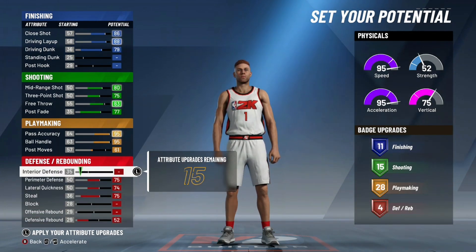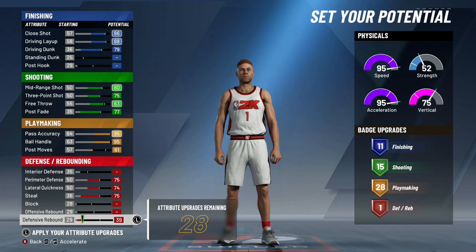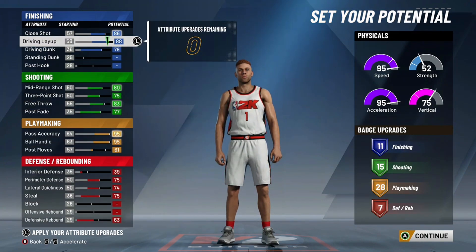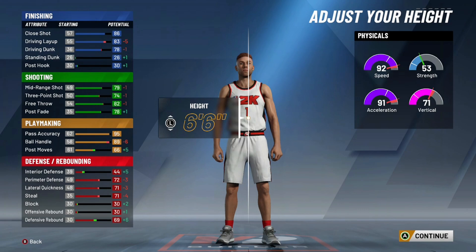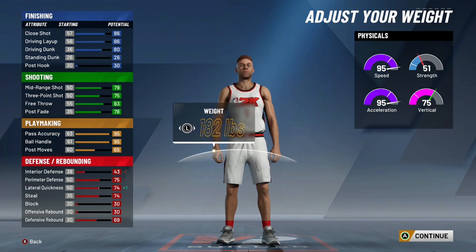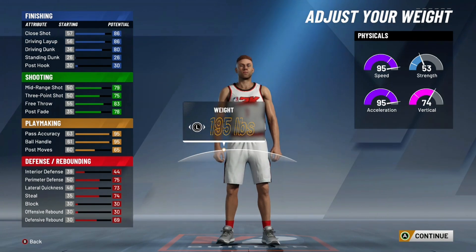You're going to want to have some defense too. Take the post moves to like 61 just to get that one extra badge that doesn't cost you many attribute points. You're still working with 11, 15, 28, and around six — you see interior defense doesn't give you much badge points. I put the rest into defensive rebound. To upgrade your badges, it might as well be defensive rebound — that's just how it works in this game. With this build at 99, you're going to have 84 driving dunk, 99 ball control, 99 speed, 99 acceleration — it's just going to be unguardable as long as you can do things under your own user control.